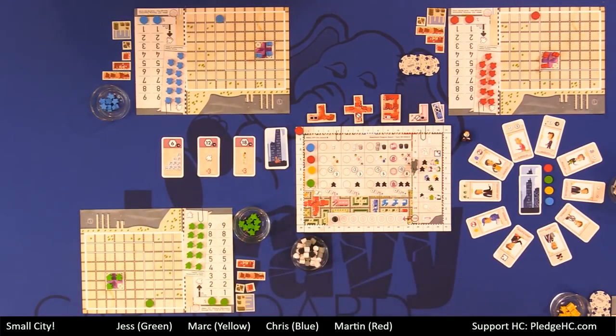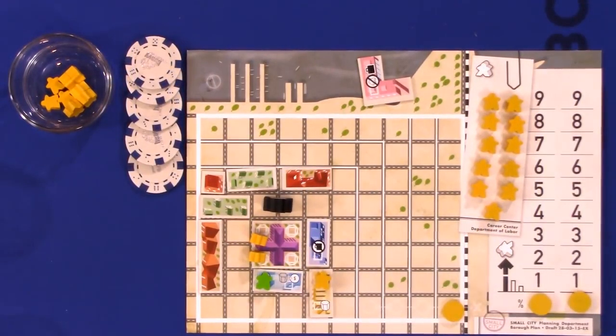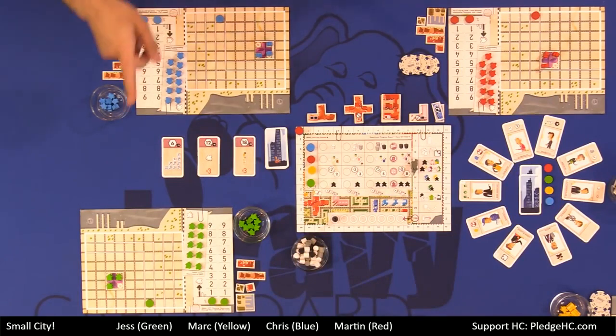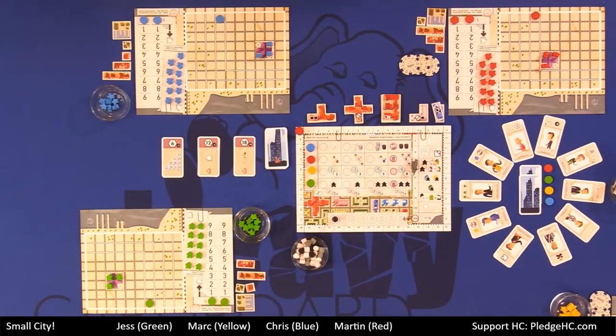Move citizens happens in player order, starting with the first player — the player who is hosting the mayor. Each player moves some or all of their citizens around their own player board, or might move citizens to a neighbor's player board, in which case they become tourists. At the beginning of the game, each player can have one tourist in every other borough. Tourists have to move to your neighbor's left or right, and once there, they can move to the player directly across in a four-player game.